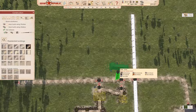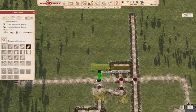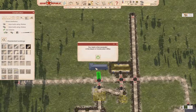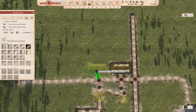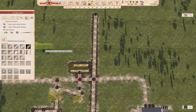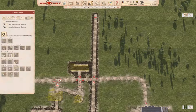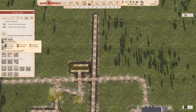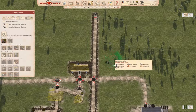We can put those over here. But we need flat terrain. What we can also do is put in a construction-related thing here — a construction office, which we can put right about here.